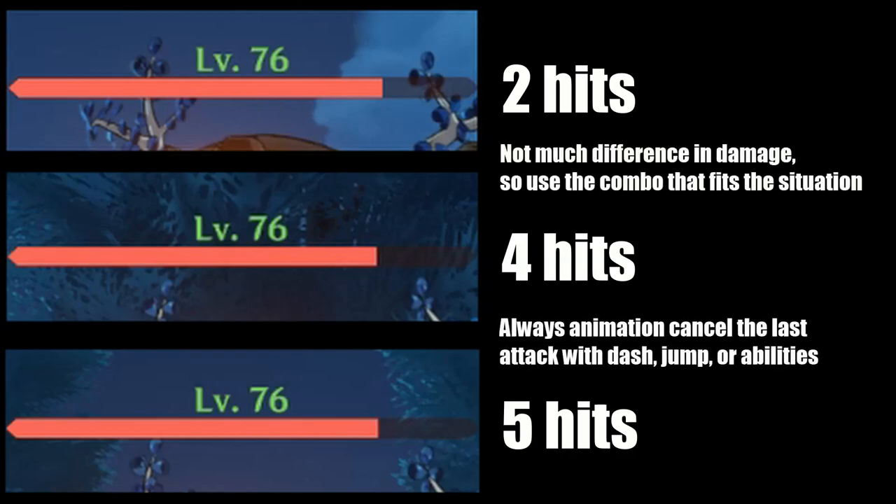If you are low on stamina, don't do the 2-hitter. If there are lots of enemies around prepping to hit you, do the shorter combo and cancel with her elemental skill. Be flexible and adapt accordingly.